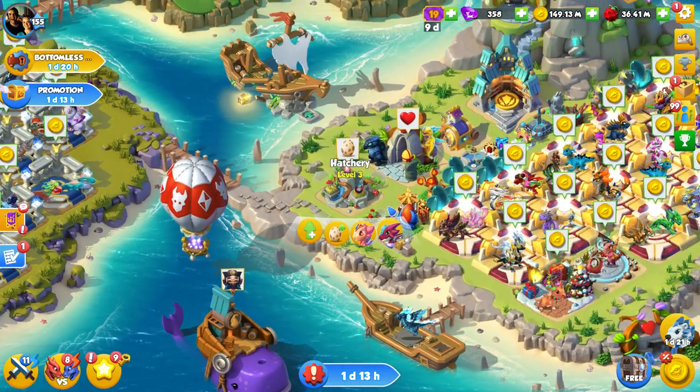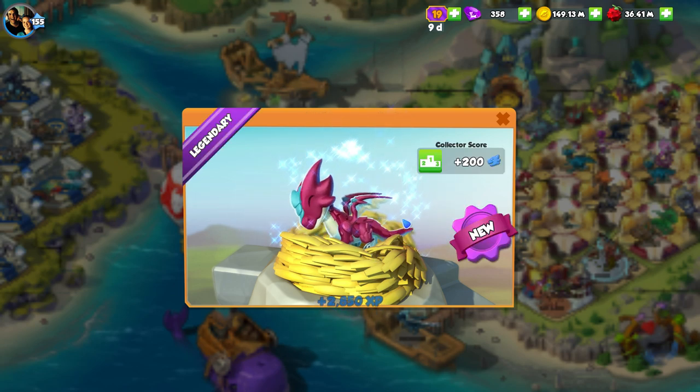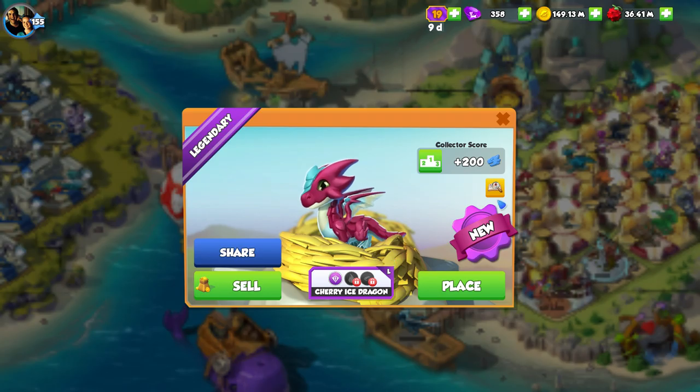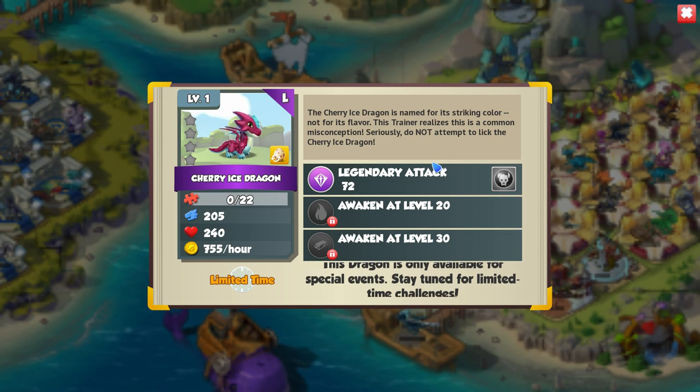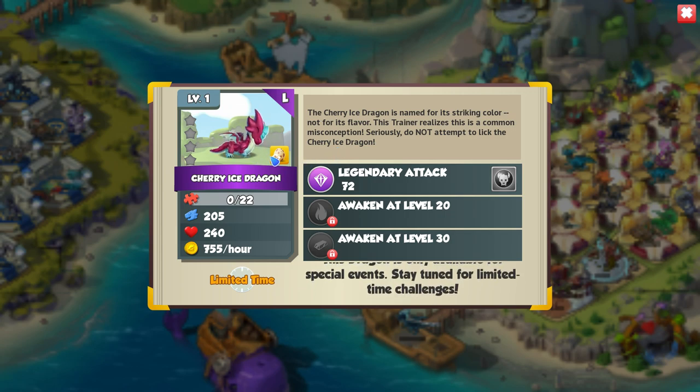He's got everything you could ever want. The other dragon we got from the event was indeed a legendary — this guy here. It's kind of a creepy looking egg, but this is the legendary Cherry Ice Dragon: legendary fire and metal. The Cherry Ice Dragon is named for its striking colour, not for its flavour. This trainer realises this is a common misconception — seriously, do not attempt to lick the Cherry Ice Dragon. When you say it like that, it really intrigues me and makes me want to lick it.